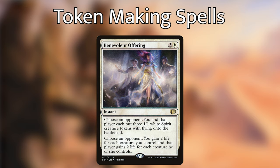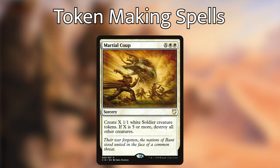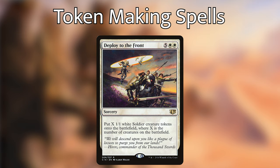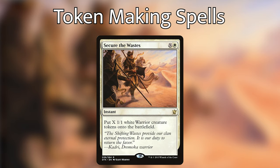We're then playing Martial Coup, which serves double purpose in this deck — being a huge token maker and a board wipe. Increasing Devotion is super efficient for 5 mana making 5 tokens, and with its flashback cost, we can make 10 tokens. We're then playing Deploy to the Front, which is super good if we control the most creatures, but can also be super good if an opponent controls more. We're then playing Secure the Wastes, which is a super awesome instant-speed token maker. If we know our opponents are going to have a super huge turn and they end up not doing it, we can dump all the mana into Secure the Wastes and make a ton of soldiers.